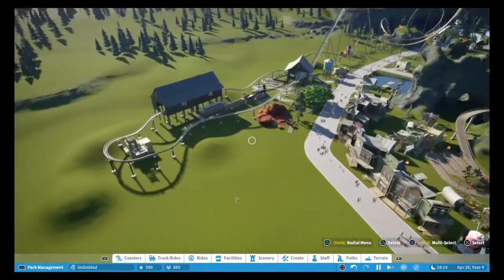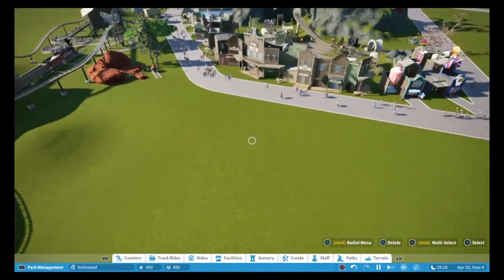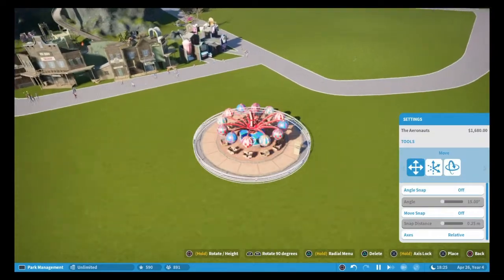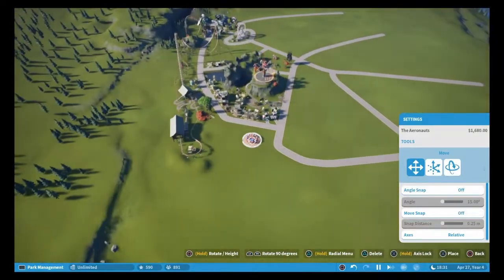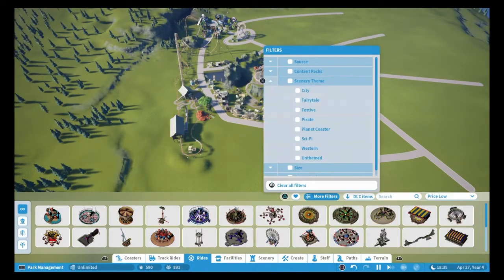Today we're gonna be working on this side right here. We're gonna be placing probably one or two gentle rides, maybe more of a family ride. Let's start by placing this ride — I think this is a good one cause it's sort of western-y. Let's see if there's a scenery theme.